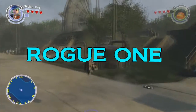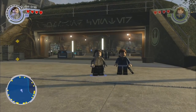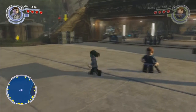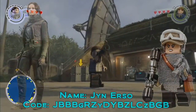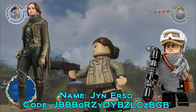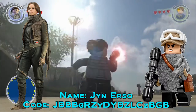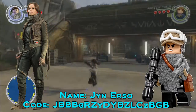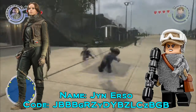To start off our showcase we have Jyn Erso and Cassian Andor. First of all, here is Jyn Erso. She has a single blaster and a grappling hook, based off how she appears pretty much all the way through the movie.